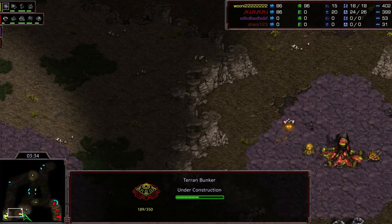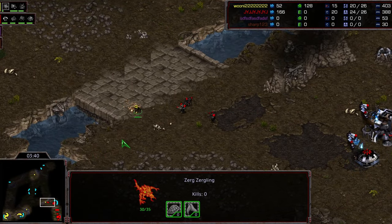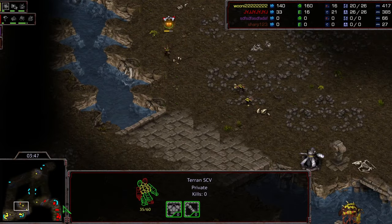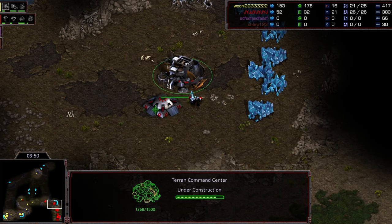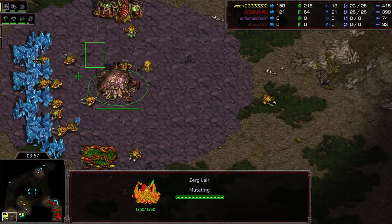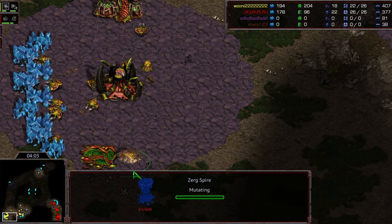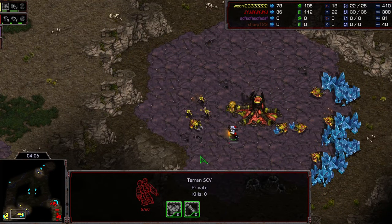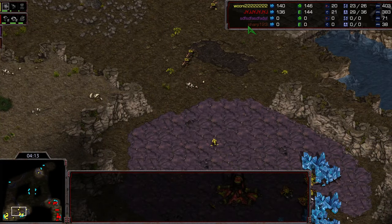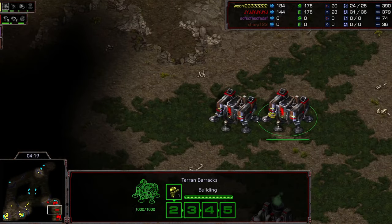JYJ doesn't cancel the bunker - he lets it finish. No more lings being made so this is just money in the bank for Queen. Queen starts his spire and tries to make as few sunkens as humanly possible, though it looks like he'll lose that SCV. Four marines start to move out. The bunker cost 100 minerals - that's two marines' worth of money - definitely slowing down the two-racks timing that is so effective and within JYJ's wheelhouse.